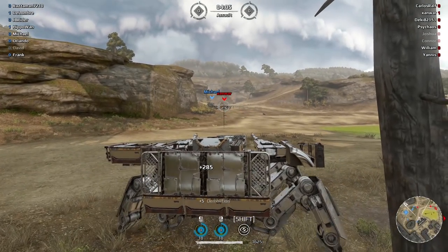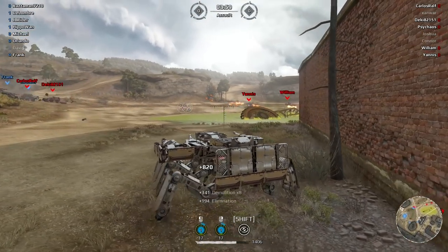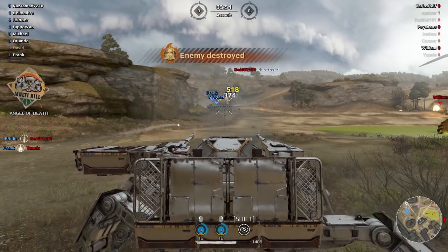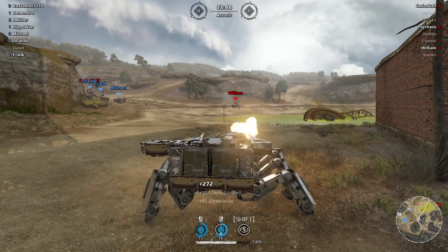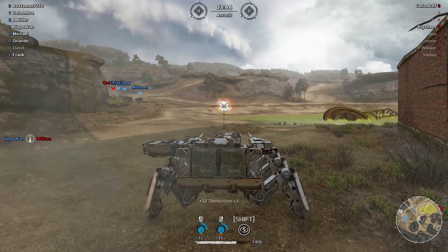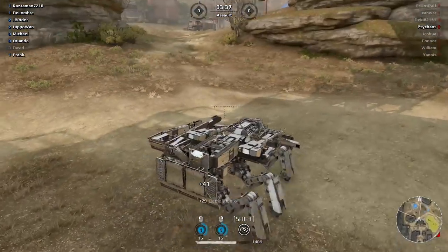Draco build — good hit, he's dead. Let's go for these guys. Nice, good hit. Jesus Christ — did they buff the Tsunami or something? So far I've been getting nothing but good hits. He's gone. Oh my god, this is one of the easiest matches ever. Maybe this build is just as good.